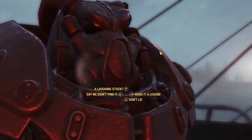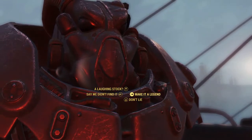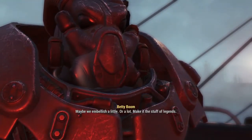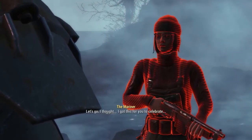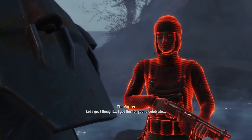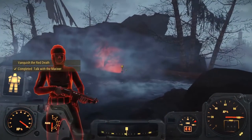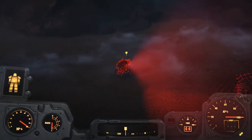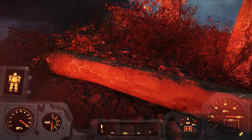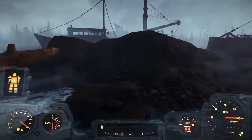Look out - the Red Death is coming toward us. A laughing stock - say we didn't find it, make it a legend, or don't lie. Let's ham it up - let's make it a legend, do something in style. Maybe we embellish a little - or a lot. Make it the stuff of legends. I have little stomach for it but it's better than the alternative. I thought I got this for you to celebrate - I didn't think it would turn out like this. Legend of the Harbour - a kind of scabrous looking bit of clothing. Vanquish the Red Death - oh, can we go and look at it? It's so cute - look at him with his little tiny red eyes. Can we take him home Mariner? He's a little tiny Mirelurk with his glowing red eyes. That's really cute - I don't really want to kill him.